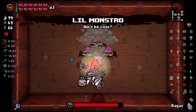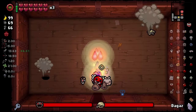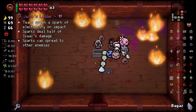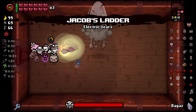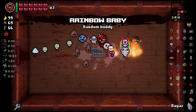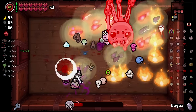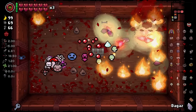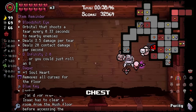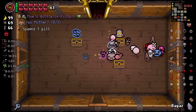Low Monstro — yeah, sure. No Ultra Secret here. We got a bonus room though. Another bonus room — holy heck. Jacob Lander, and another bonus room. Hello? Rainbow Baby! What's going on here? So many bonus rooms. What did I do to deserve this? That's a lot of lag. Bloodshot Eye. Well, that's about it for this floor. Looks like we're off to fight Mega Satan.